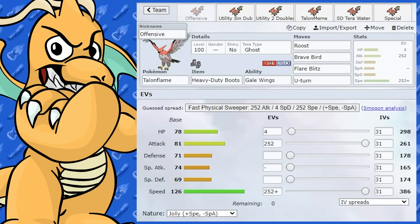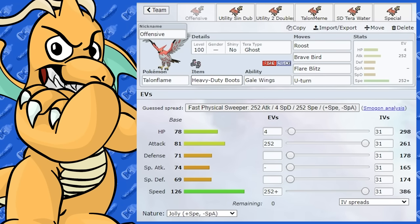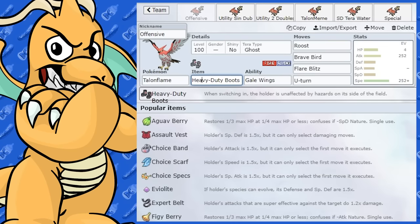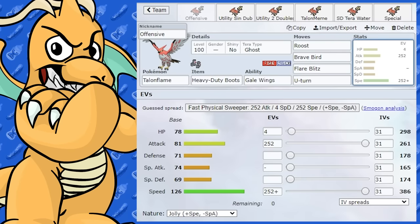The most common item you'll probably see on Talonflame is Heavy-Duty Boots, because of its typing — Fire and Flying being four times weak to Stealth Rock — so you almost need to run that item a lot of the time when Stealth Rocks are in play.